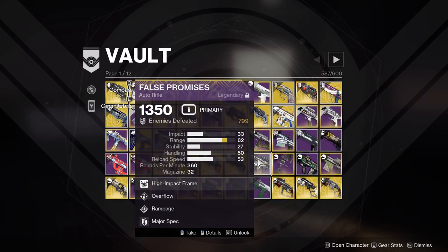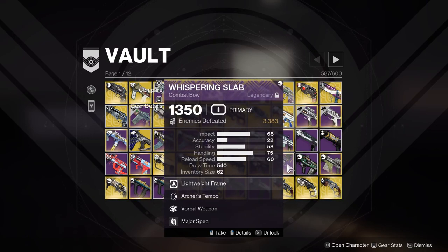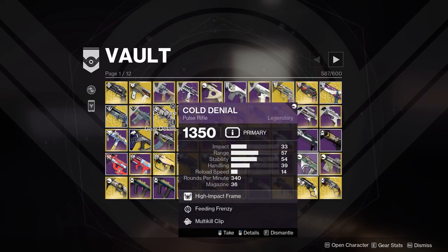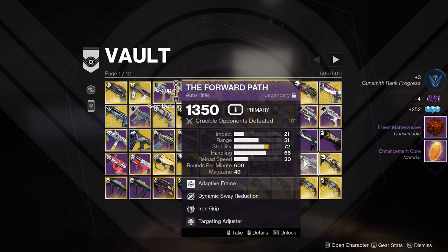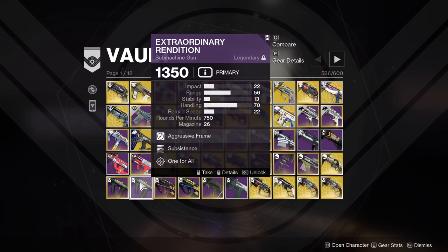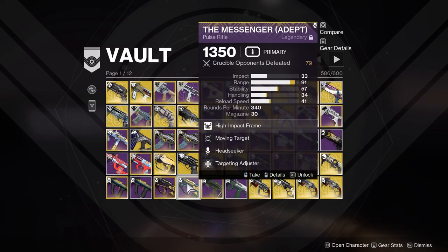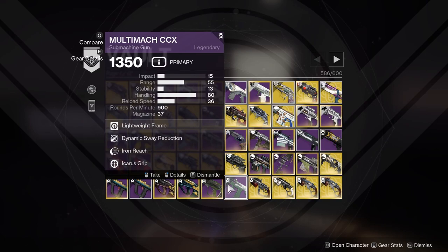High Albedo with Surplus, Wellspring, Synergy — keep that. Overflow Rampage False Promises — I like this gun, don't know how it'll be my auto rifle of choice anytime soon. Whispering Slab Archer's Vorpal — lightweights are getting a buff so we'll see. Cold Denial Feeding Frenzy Multi-Kill Clip — I just don't care enough about Cold Denial. High stability, Iron Grip, Dynamic Sway — Forward Path I've enjoyed, I'll keep that. Surplus Frenzy Extraordinary Rendition Subsistence One for All — I really like that SMG, going to keep that. Hello Desperado Messenger — gotta keep that. Moving Target Headseeker is my Adept version.